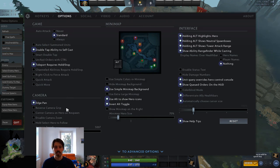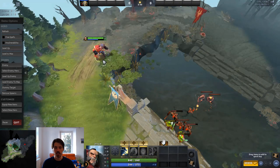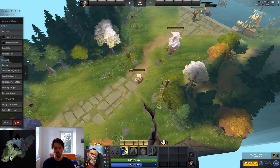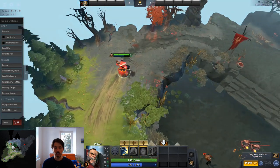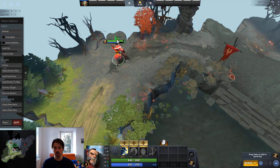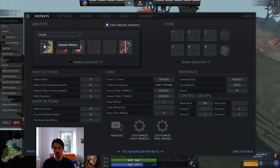The next option is Center Camera on Hero on Respawn. This should definitely be turned off. What this does is when your hero respawns, your camera will return to your hero — and you don't want that if you're currently microing somewhere else. You want full control of your own camera, so definitely have that one turned off.